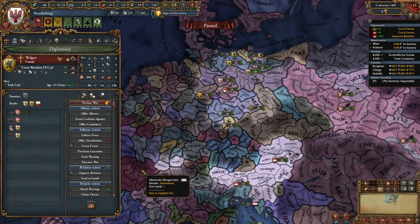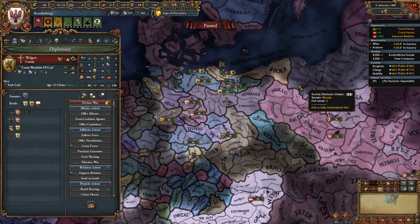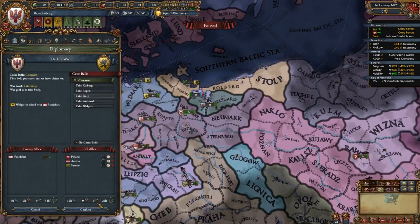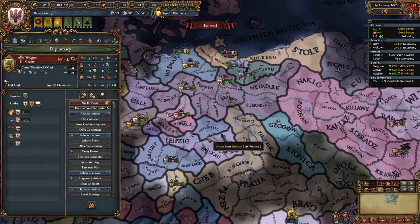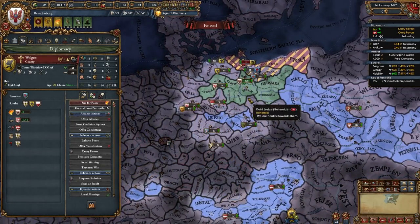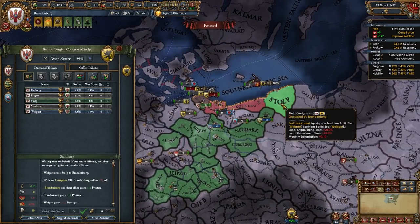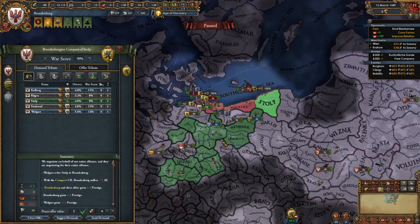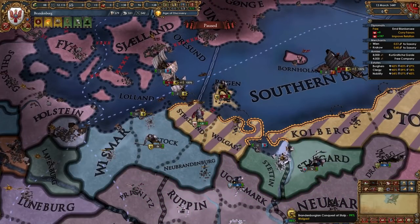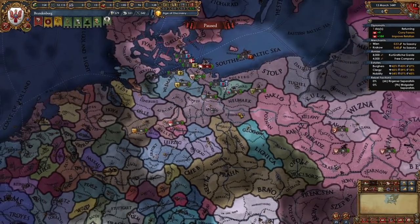If Wolgast has a strong ally like Bohemia or Burgundy, the war might last longer than December 1449 when Poland's truce with the Teutons expires. Once the CB shows up, declare on Wolgast for the conquest of Stolp. You can call in Saxony mid-war to speed things up if you've been currying favors. Once you beat Wolgast, fully annex them — previously we only took Stolp and vassalized the rest, but since we haven't conquered anything else, full annexation is fine. You don't need to occupy the naval province; take all their money too.